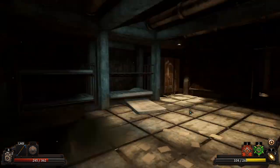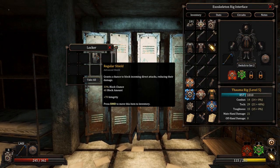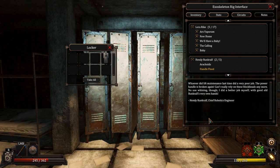It'd be good if I was doing melee stuff, but I'm looking for caster gear. We can get a regular shield — nice. We also got the lever handle. Reading the note — 'Lever fix: Whoever did lift maintenance last time did a very poor job. The power handle is broken again. Can't rely on those blockheads anymore. I did a better job myself with good old Runcroft's very own hands.'